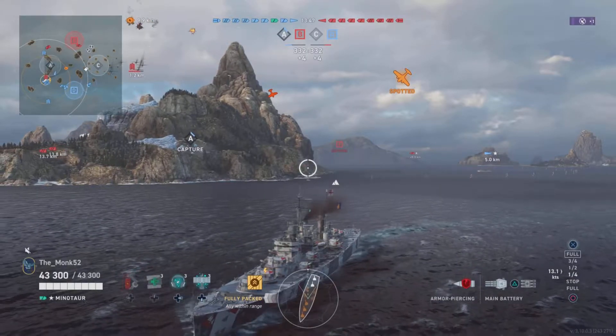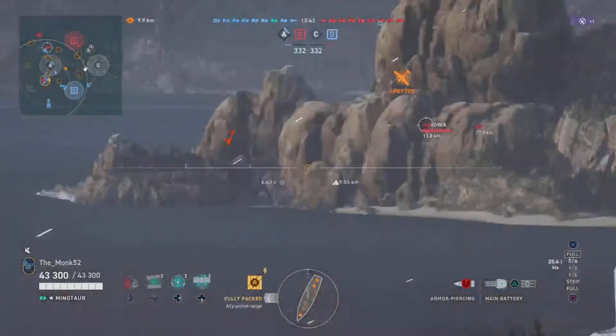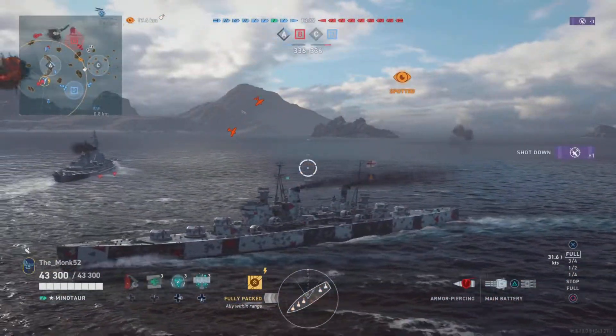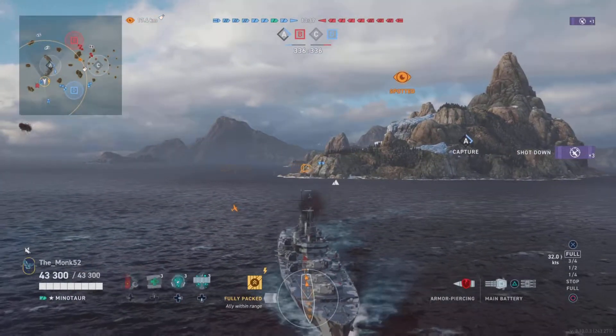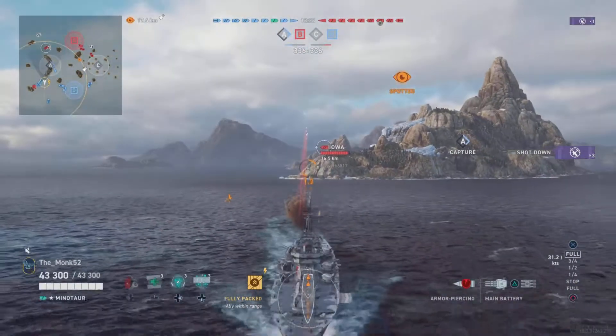We are spotted by plane and he is dropping torpedoes our way. Minotaur AA — check this out — it's actually slightly better than Worcester AA, so I'm kind of happy with that. We've got an Alabama backing us up as well, so we're gonna shred these planes pretty comfortably.